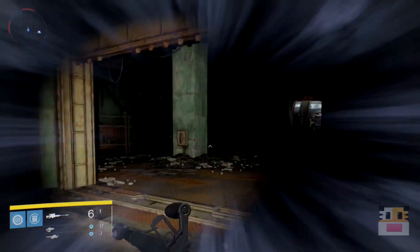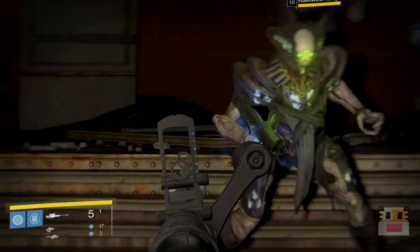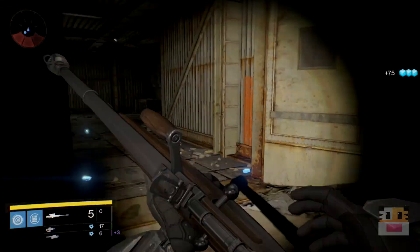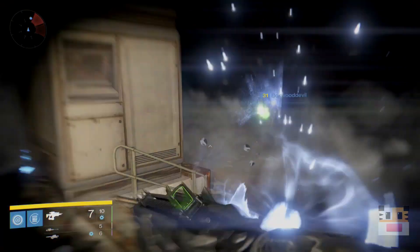From my experience, you get a Black Wax Idol every two to three times you go and kill these groups — so every six to nine kills on these guys you should get a Black Wax Idol. Sometimes it varies, but you do get a lot of glimmer. So if you guys want glimmer and Black Wax Idols, this is actually the best way to do it.